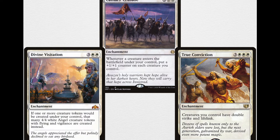Cathar's Crusade, in the middle, is a 5-mana 3 double white enchantment: whenever a creature enters the battlefield under your control, put a +1/+1 counter on each creature you control. Incredibly good when you're making lots of tokens all at once. Over there on the right is True Conviction — 3 triple white enchantment. Creatures you control have double strike and lifelink. This one card can absolutely close out a game if you have even a semi-respectable board.